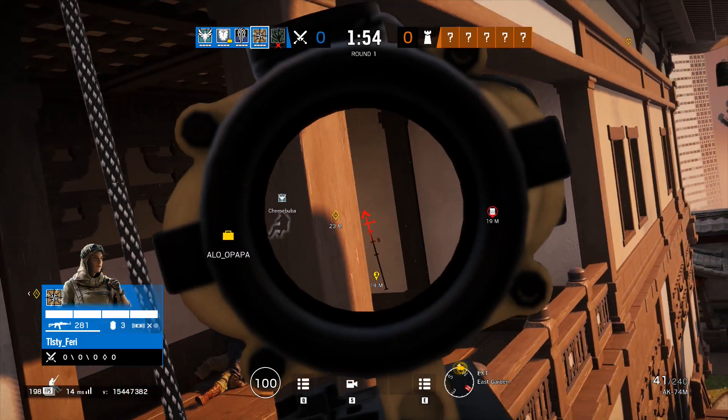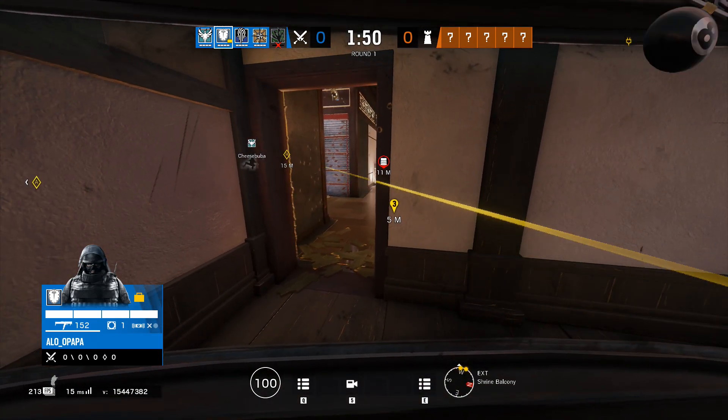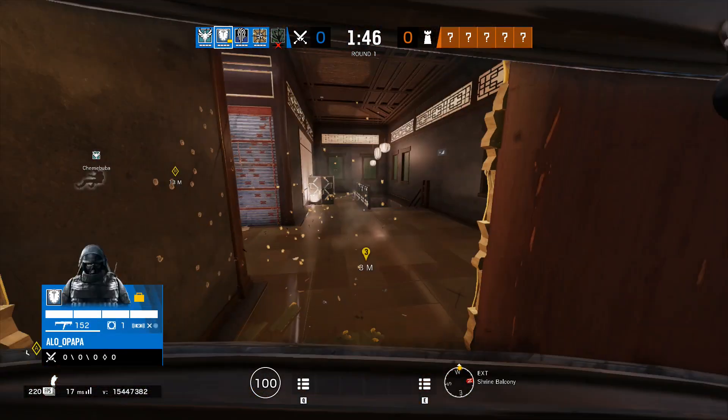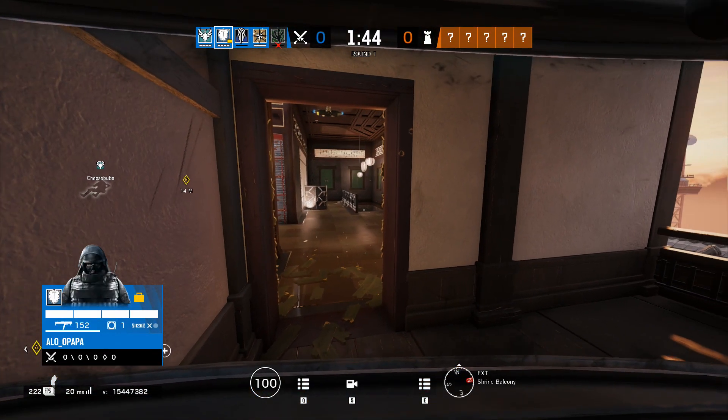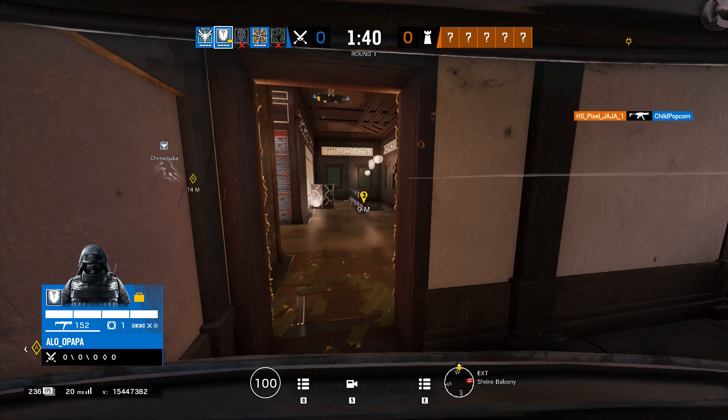Let's get back into the video. Yo guys, what's going on and welcome back to the Rainbow Six Siege video. As you've seen from the title today, this is going to be how to get the old Pro League sets, which are going to be returning back to Rainbow Six Siege for free today. Now, this is very, very simple. So guys, make sure to leave a like, subscribe, turn notifications and let's get straight into this video.